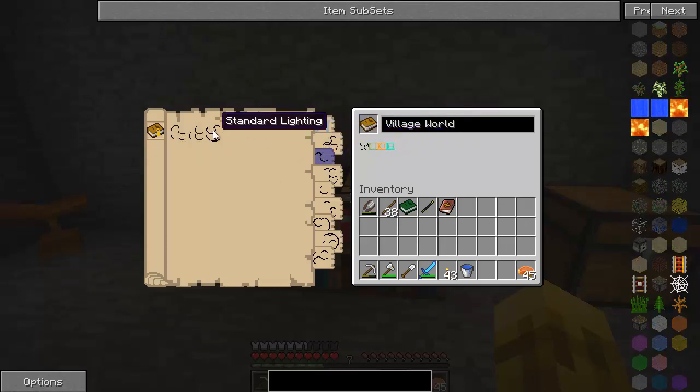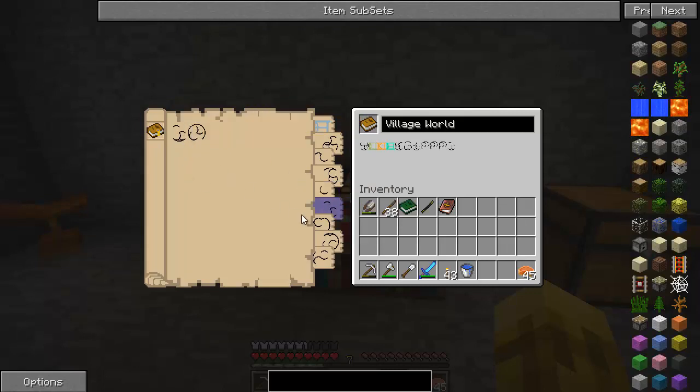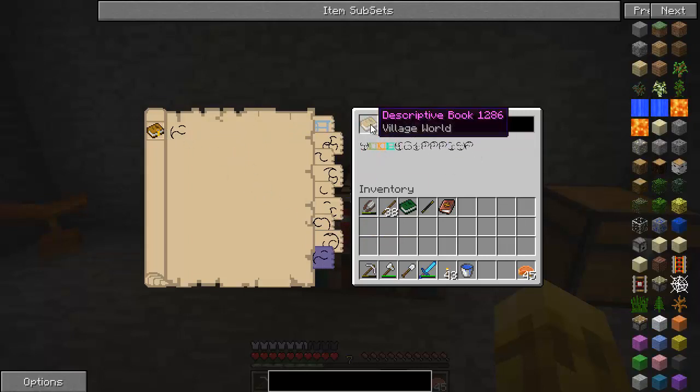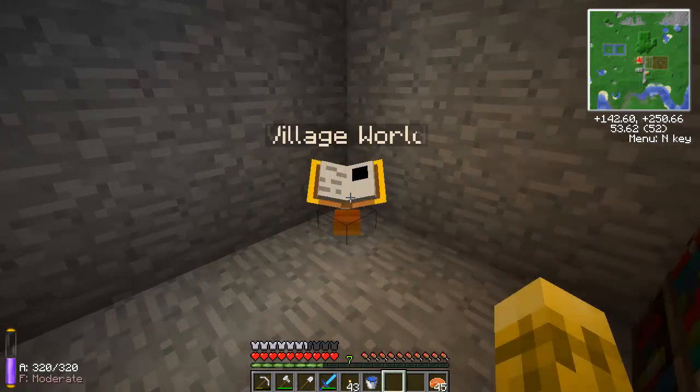Lighting — let's just do standard. Sky — I need one for each, so sunset. White fog. Red fog. Terrain features — we want villages. Do I put more than one? Yep, I do. We'll see if that makes it corrupt or not. Flat terrain sounds great. Normal time. No weather. And we don't want skylands. Okay, that's our village world — based on the number it adds, we'll see if we get some corruption.